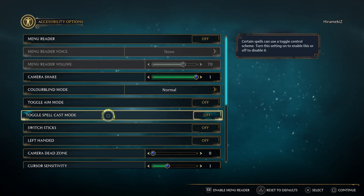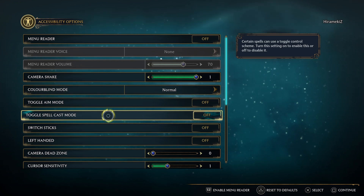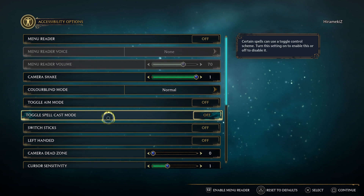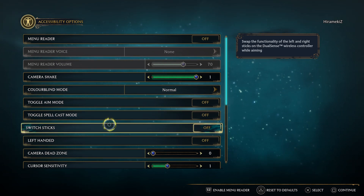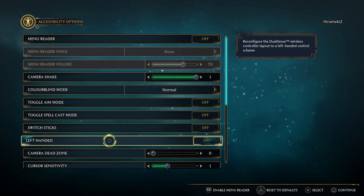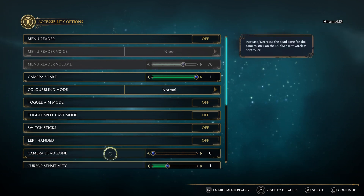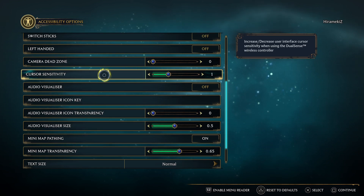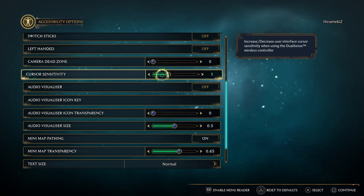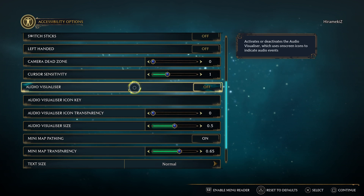Toggle pass. Toggle spell cast mode — I'm not sure yet, I haven't played anything to know if that's good or not. Switch sticks — no, I think I'm good. Left-handed — nope. Camera dead zone — I'm not sure yet. There's a sensitivity; this was a serious thing in Forspoken. Audio visualizer — activates and deactivates the audio visualizer, produces on-screen icons to indicate audio events.